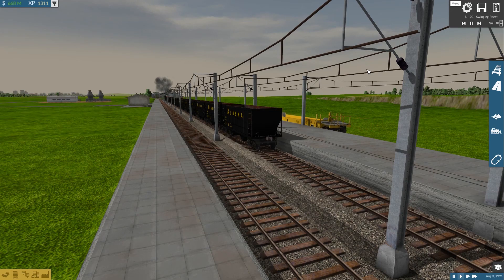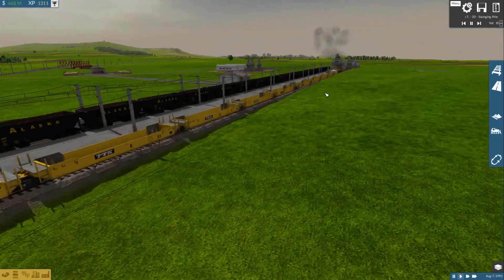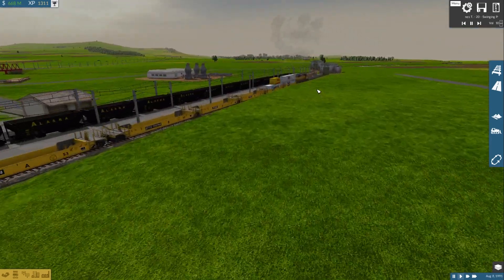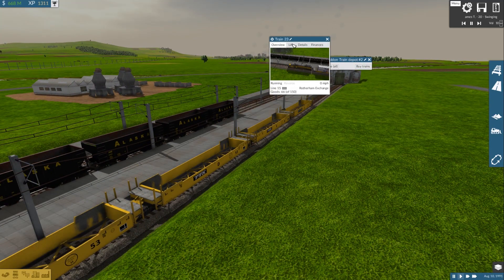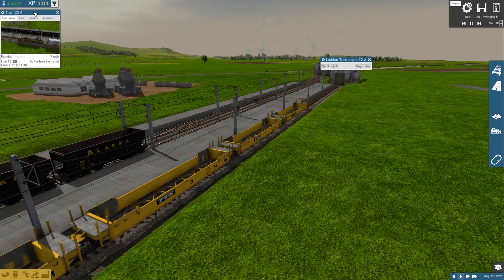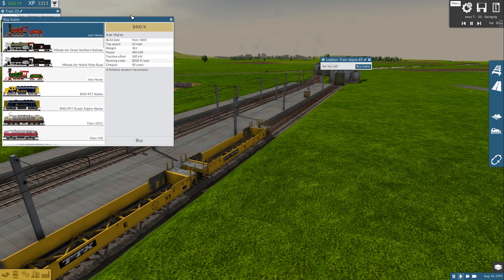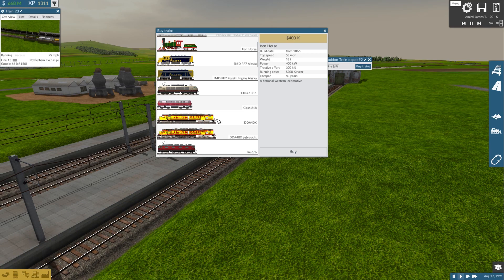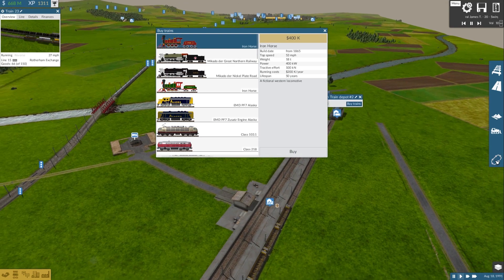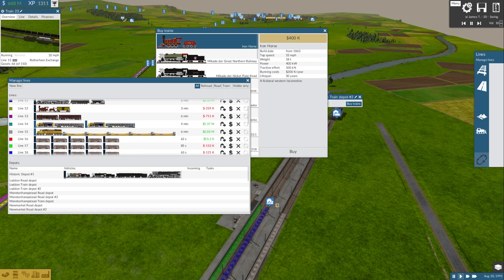Here comes one of the modded vehicles now. I'll wait for the Big Boy to leave. Here's actually two of them — I forgot what they're called. I'll get to them in order; that's a much better approach. So first I'm going to get this vehicle.